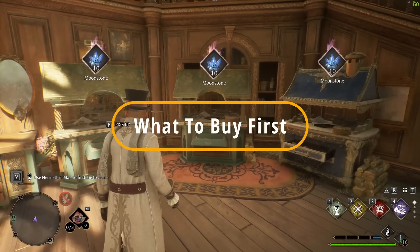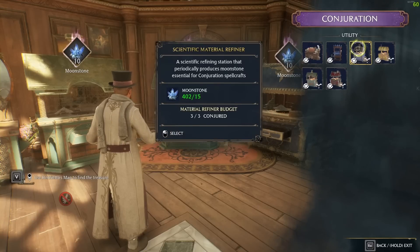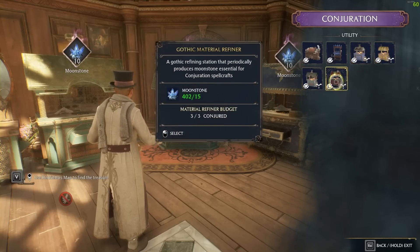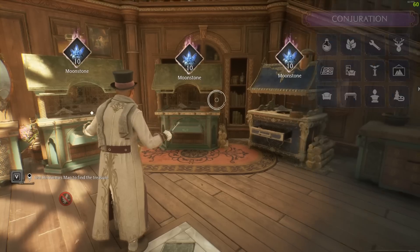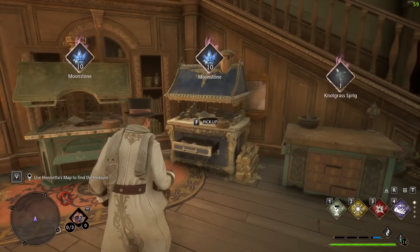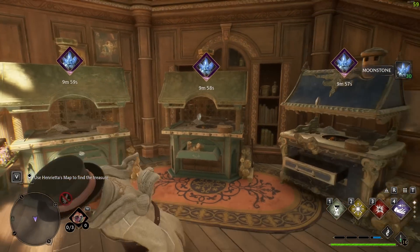First up are the material converters. You can see on my conjuration menu that they come in each of the four styles running throughout the Room of Requirements theme: scientific, botanical, eclectic, and gothic, so they fit nicely with the rest of your decoration. These are probably one of the first things I would get in hindsight because, as you can see from the gameplay, they give you 10 moonstone every 10 minutes.